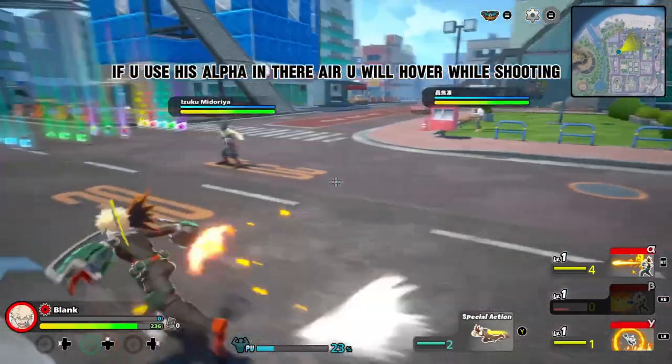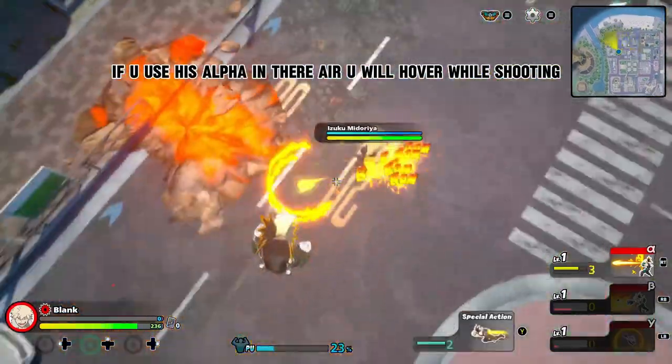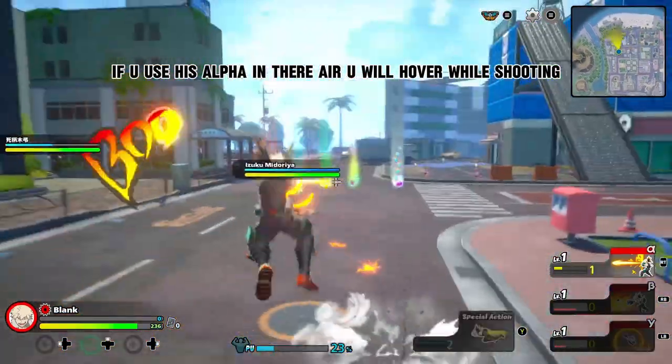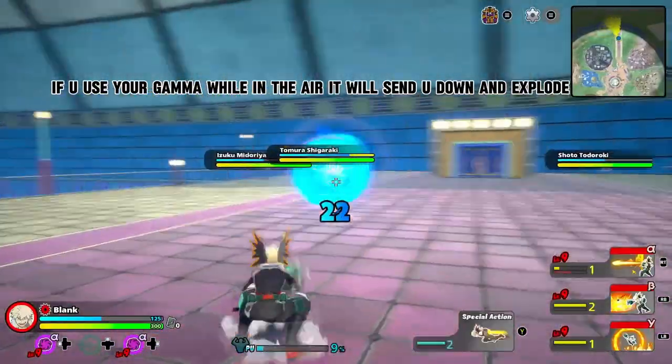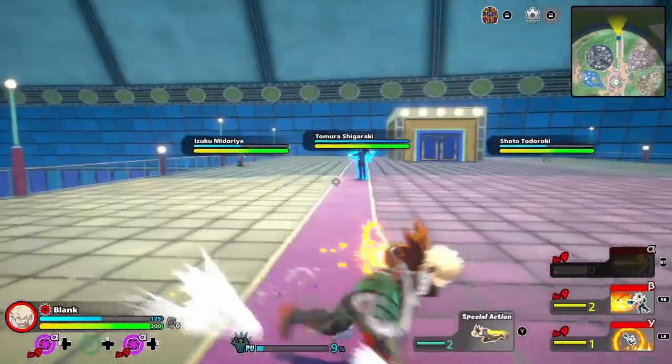If you use his alpha in the air, you will hover while shooting. If you use your gamma while in the air, it will send you down and explode.